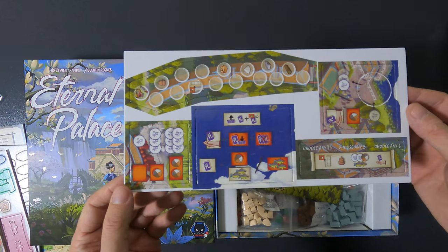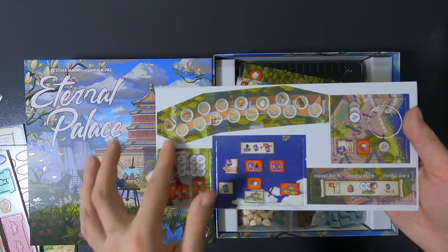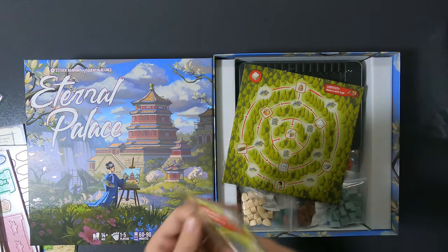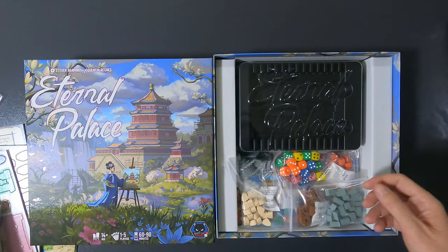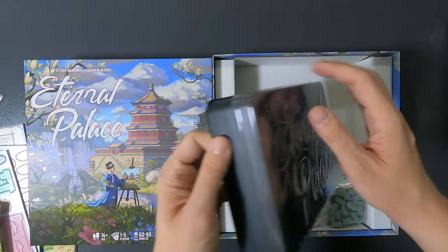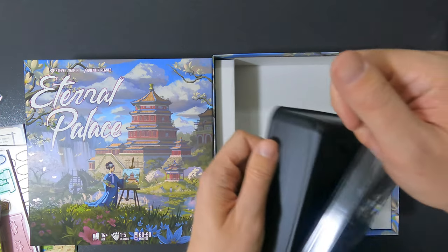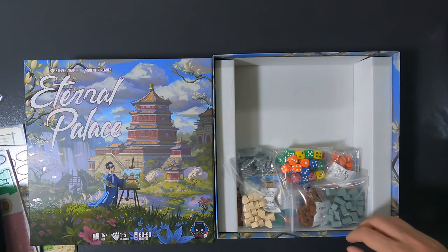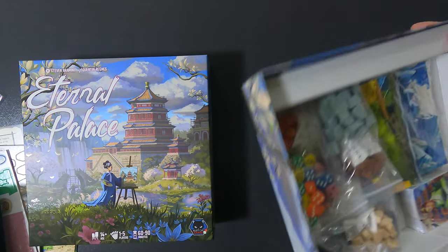There are some more punch boards — I guess these might be for the expansions. The Eternal Bridge, River Markets, and the Labyrinth all look pretty cool. Then we have all the other pieces and one tray to put them in. It has numbers one through twelve and X, which probably refers to a document somewhere that will have the numbers printed on it.